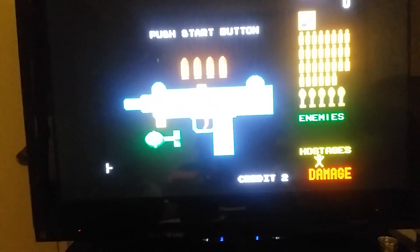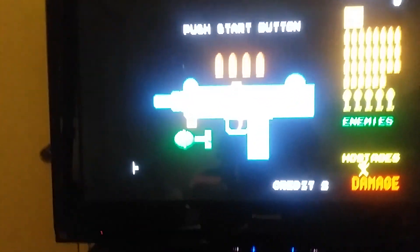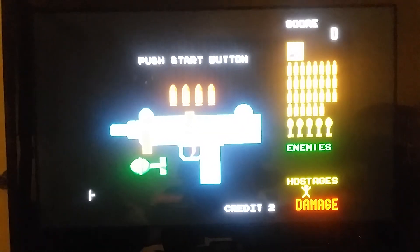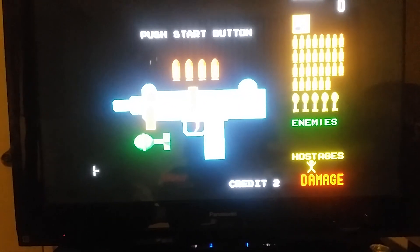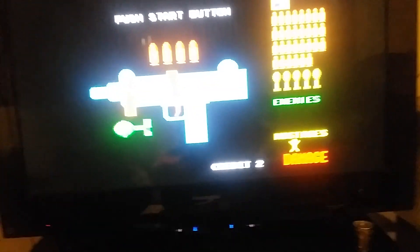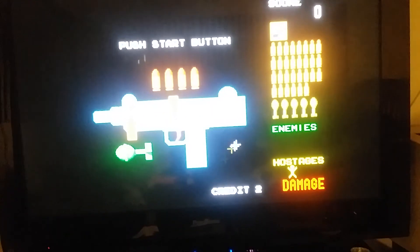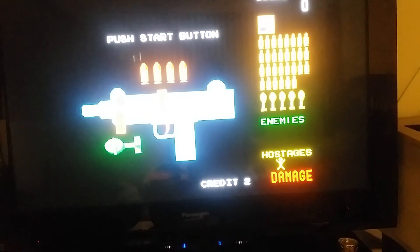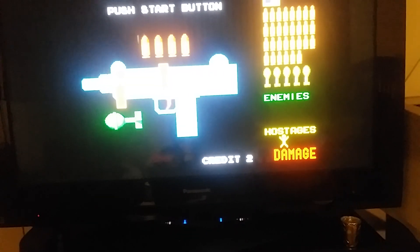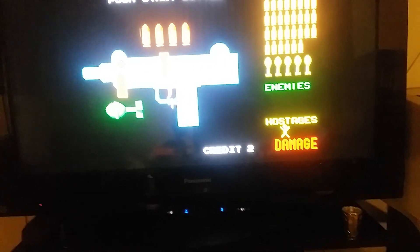With Operation Wolf and Operation Thunderbolt there's an extra button — you can actually see it in the setup screen. There's an extra button for the grenade. It's kind of a pain to calibrate the buttons, but what I did is map the A button to the grenade. Before I did that, if you just start the game normally without anything mapped, the trigger acts as both buttons and you go through all your grenades first.